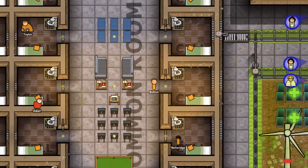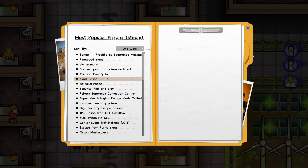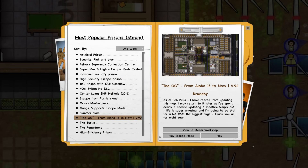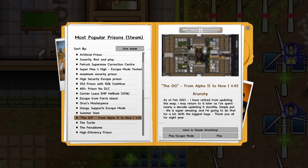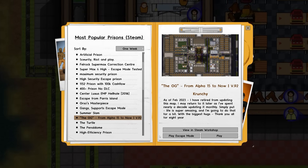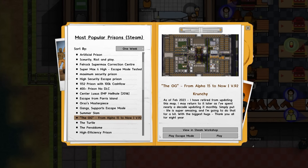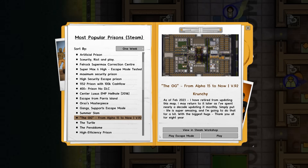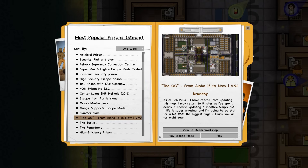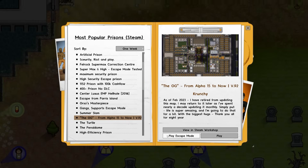This is the series where we attempt to break out facilities not made by me. If we go over to extras and most popular prisons on Steam, it doesn't take much of a scroll to find the OG — possibly the most updated facility on the Steam Workshop. It's by Crunchy, and as of February 2023 they retired from updating the map. However, it's been about eight years of updates, from Alpha 15 to now. That is a very commendable thing to do. It's going to be interesting to see how a facility that started off as quite a legacy thing has been changed and improved over the years, and what that may mean for an escape. So let's go to PlayScape mode.